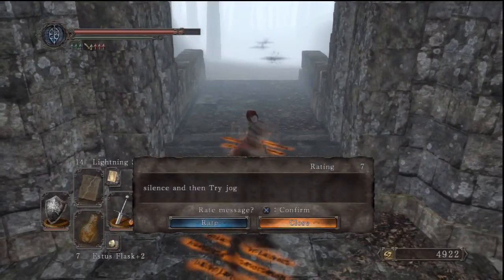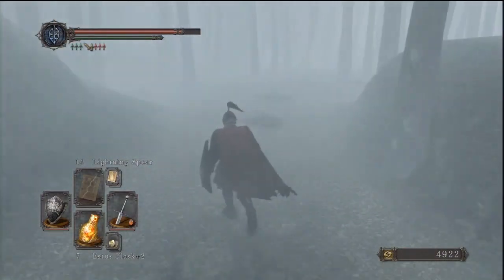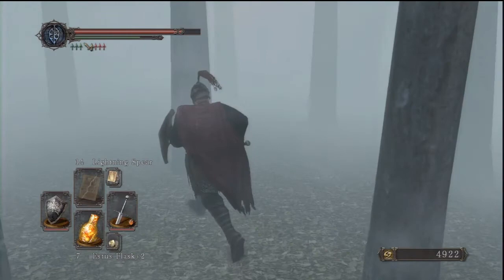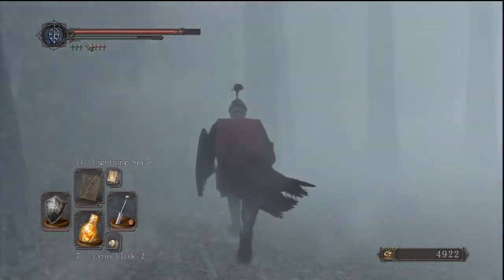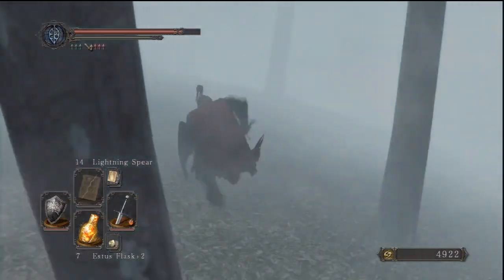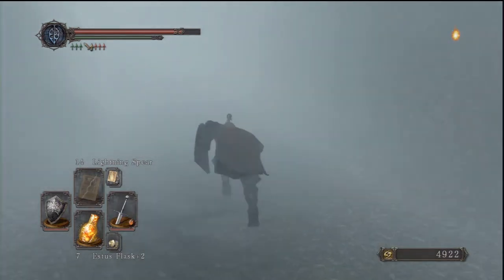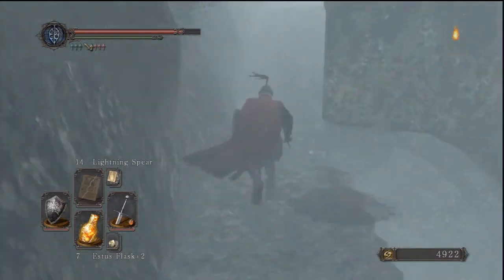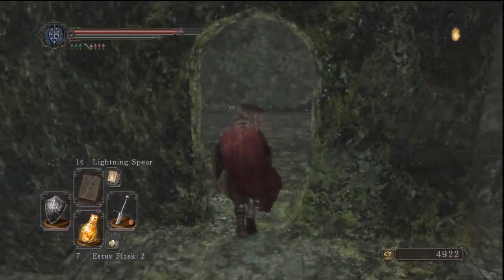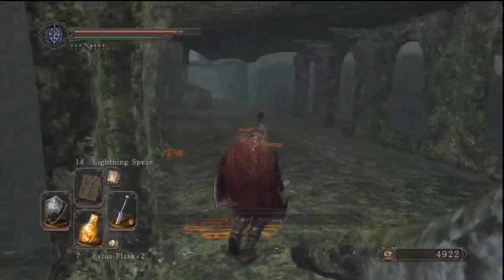Ghost ahead — silence, then try jog. Ghost ahead, look carefully. I don't see him. Whoa — is that the ghost? I saw a face, dude. I'm out. I saw some kind of face, I don't want to be in here. I'm scared, man. It looks like I'm getting high up, hopefully he won't follow me. That was scary — I saw a gigantic blue face. I don't know if it's on the recording. I might be seeing stuff.